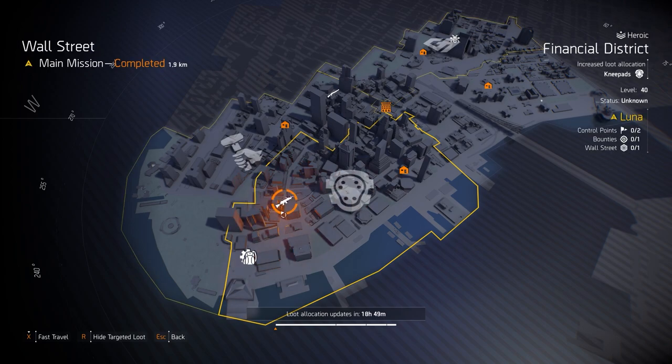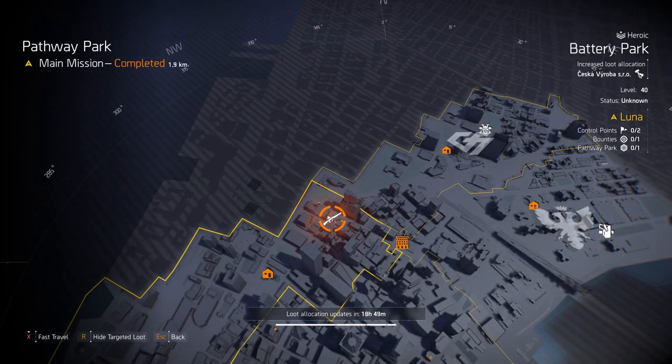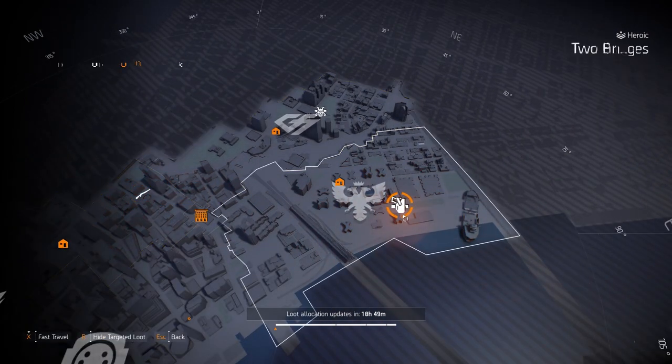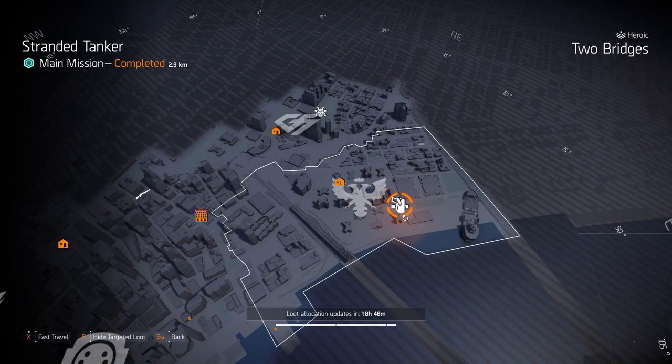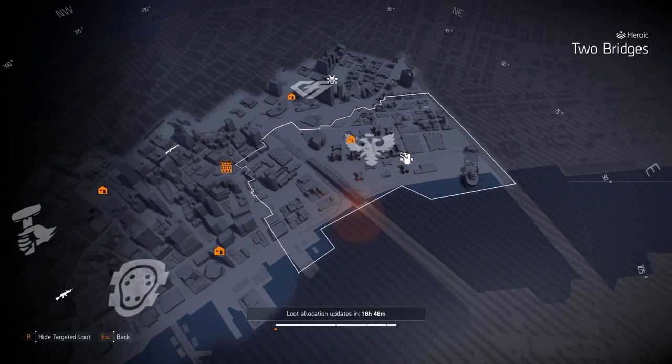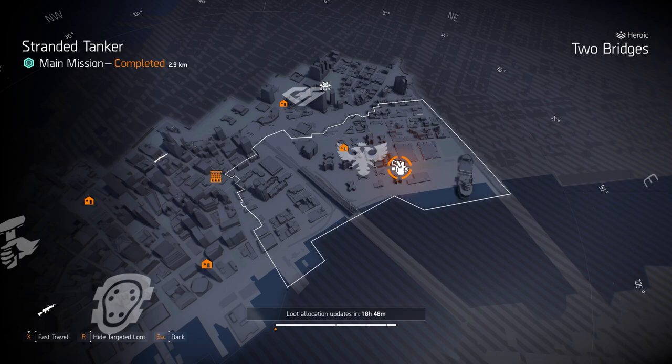Knee pads at Financial District — Ninja Bike Messenger knee pads, Fox's Prayer knee pads, and Sawyer's knee pads are all definitely worth it. I have builds for all three. Also grab those Fox's Prayer knee pads. Shotguns at Pathway Park for the Sweet Dream exotic shotgun — the Marine Super 90 and Custom M870 are the top tier shotguns. Holsters at Stranded Tanker — that's the main source for the Imperial Dynasty.